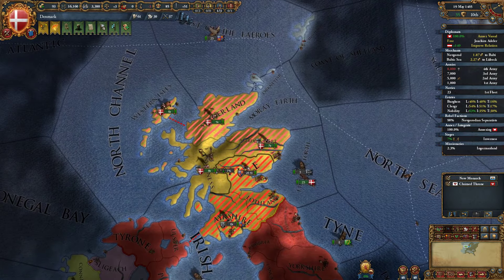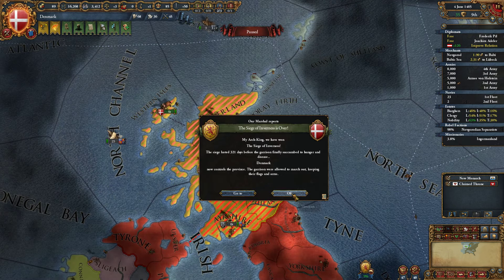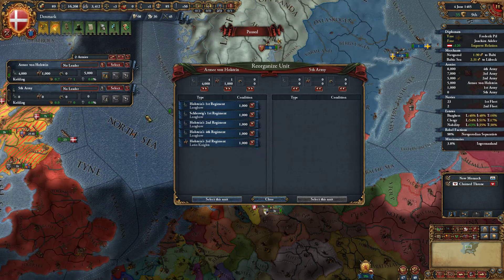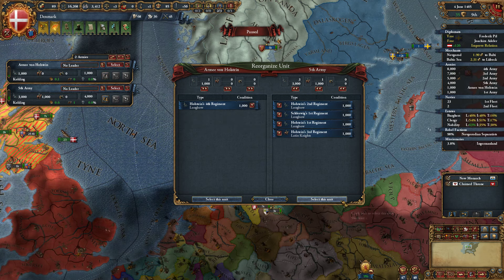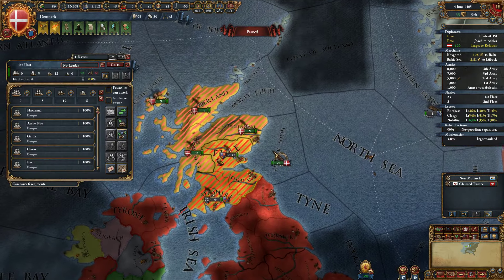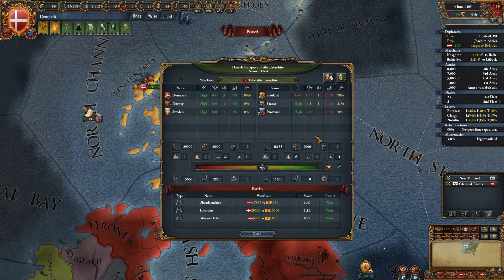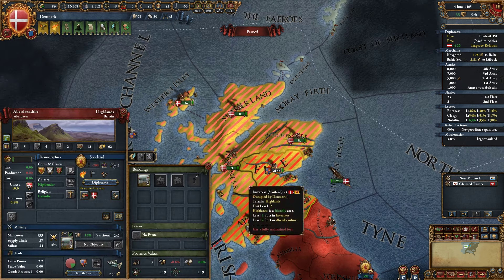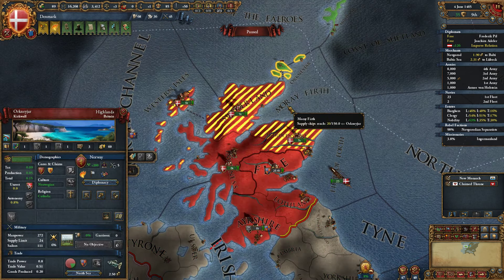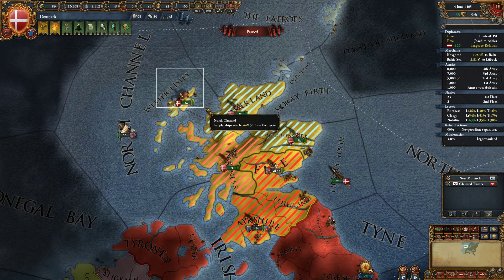Okay, we need to core that and we need admin for this. Well, either that or we give this to Norway. That's my force limit. I have a 22 force limit — I just got rid of those troops. So Scotland, what's up? We have 9% war score from this? Really? Take Aberdeenshire — we own Aberdeenshire, what are you talking about? I thought we would have a lot more war score than this.